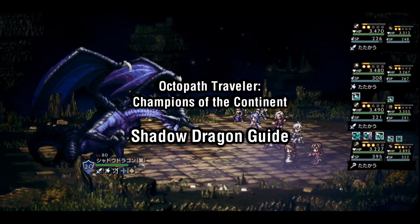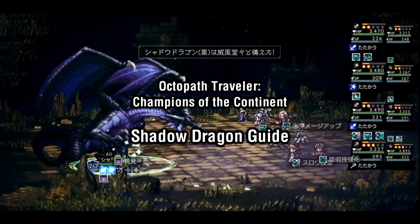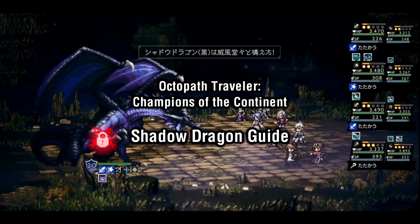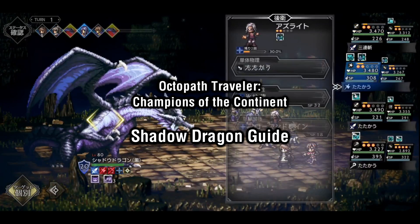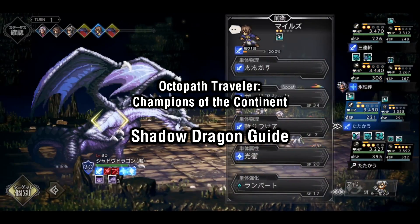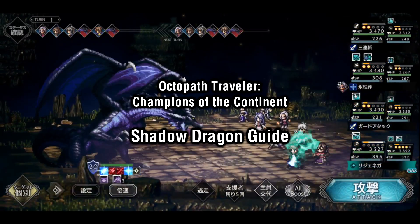How's it going guys, Shizukats here, and today we're heading into the Dragon's Lair. Patch 1.3.0 has introduced a new boss in the Tower of Remembrance, and today we'll be going over how to access this boss, how to fight it, and what you can get from defeating it. Let's get started.